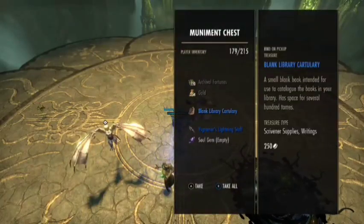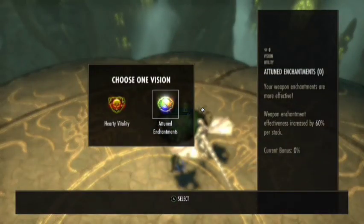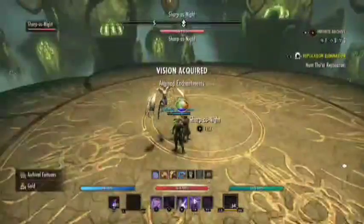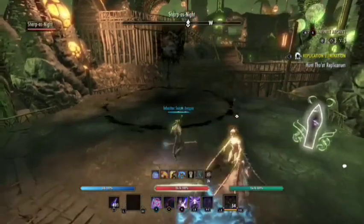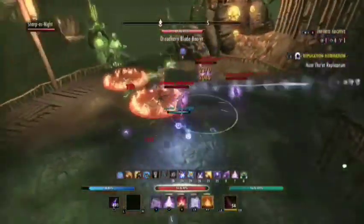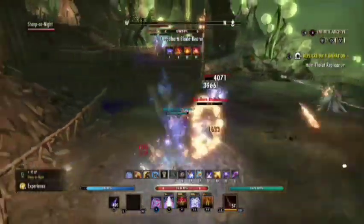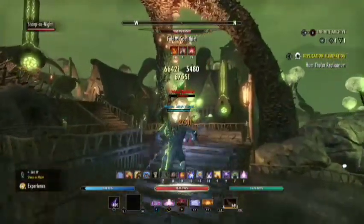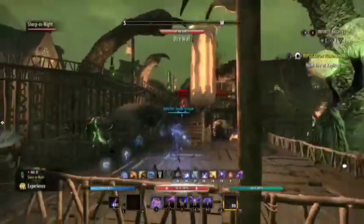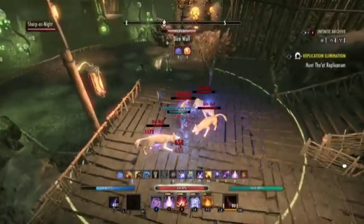Let's see what we got in this chest - another blue item to sell. For visions we got Attuned Enchantments, which makes our enchantments 60% more damage - really effective with flame damage for my character even though I'm playing as a Sorc, and it will also help with shock damage. Please like, share and subscribe if you've been enjoying the video. I'd love to know what you think of the Infinite Archive, how your scores and runs have gone, how many cycles you've completed, which visions and verses you selected, and the bosses you found most difficult.